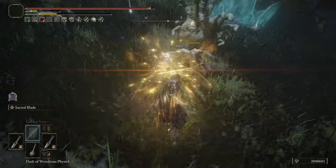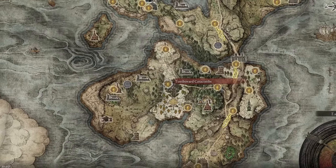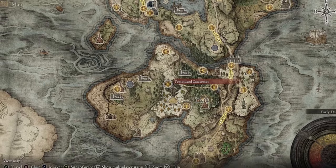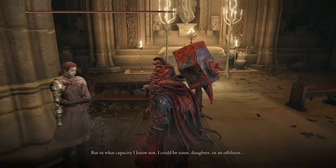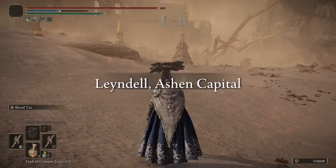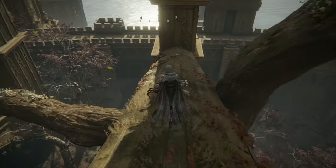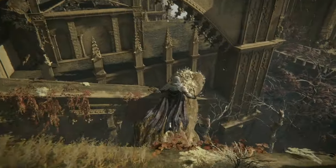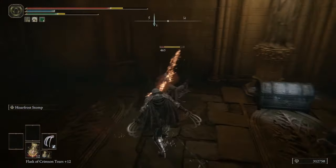If you want to find these Talismans: the Viridian Amber Medallion is in Weeping Peninsula in the Tombsward Catacombs dungeon. The Rotten Wing Sword Insignia is a quest reward at the end of Millicent's questline — I'll leave a link in the description. The Erdtree's Favor Plus 2 is in Leyndell Ashen Capital at the very end of the game, surrounded by three putrid tree avatars. And the Dragoncrest Great Shield Talisman is found in Elphael, Brace of the Haligtree, inside a broken church in a chest surrounded by pest enemies.